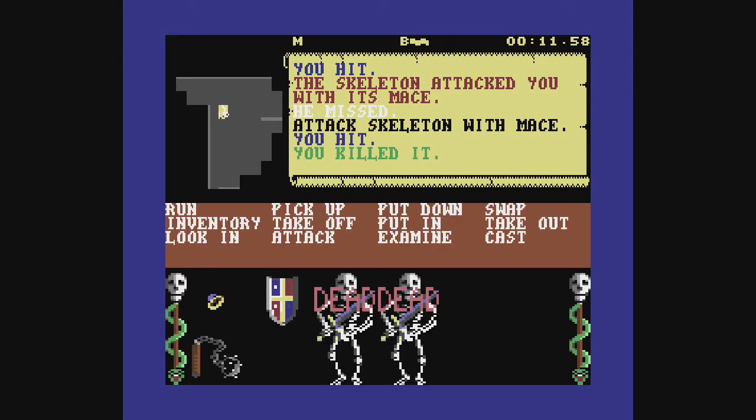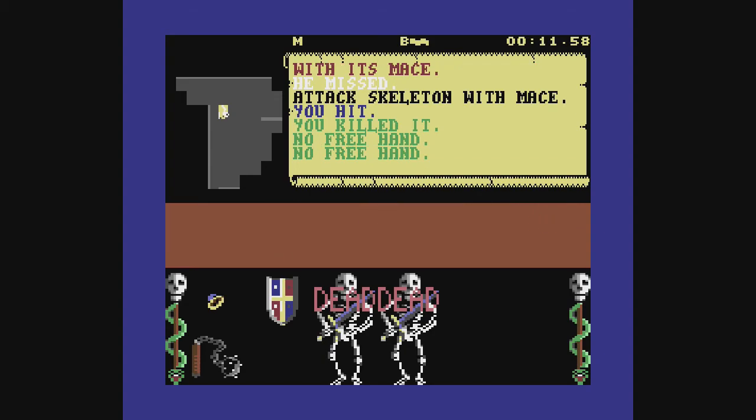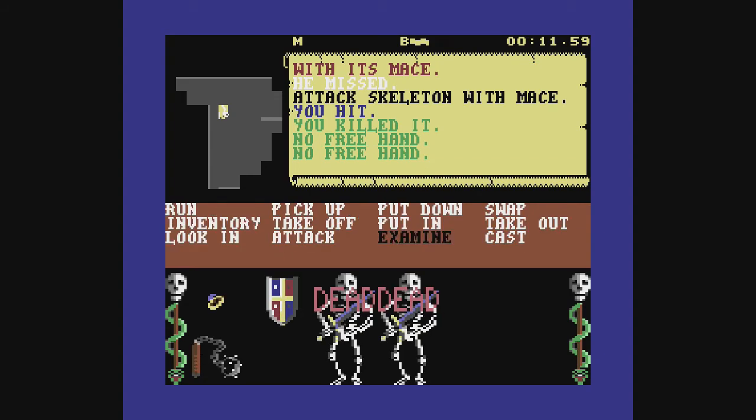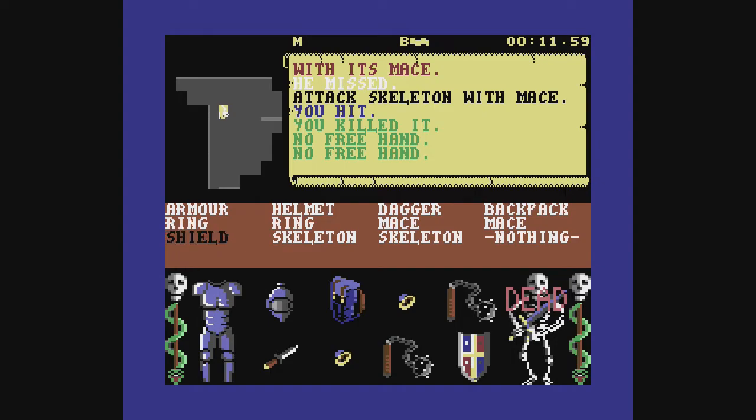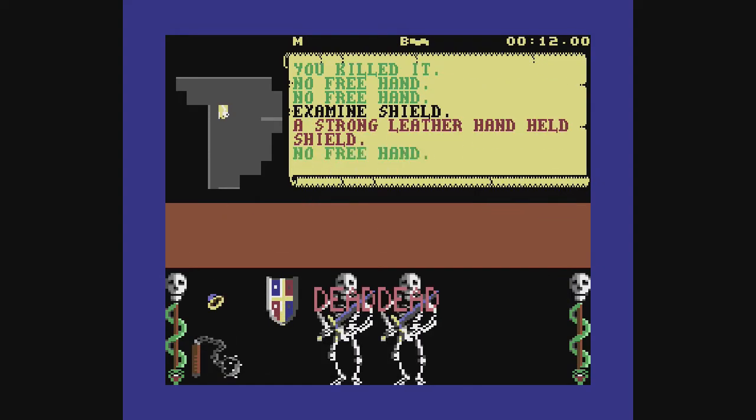The map is static here, so if you plot it out on paper with all the locations of the various items, I'm sure you can get through this one easier. Certainly, knowing where to get a weapon the quickest way would be useful. And a backpack, of course — without a backpack, you're really hampered in what you can carry and do.